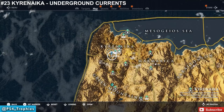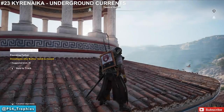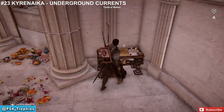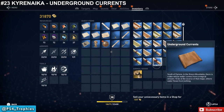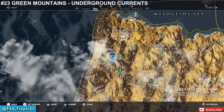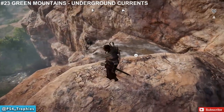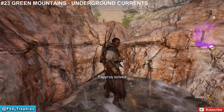Now heading north to Kyrenaika — there are three puzzles here. The first is on the south side at the Tomb of Battos. Climb up to the second level outside on the roof, then drop down through the center to get to the puzzle. The clue says: south of Cyrene in the Green Mountains there is a lake whose water comes from a magical stream — I'll be at the source of that magic, where water flows from nothing. Go back to the Green Mountains — on the map near the fast travel location you'll see water. Follow the water to its source and find the loot. One of the easiest ones to find.